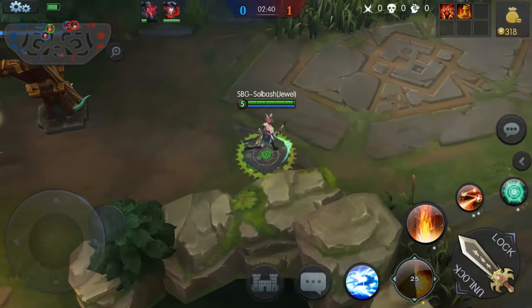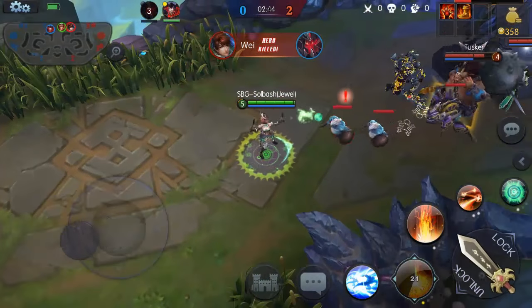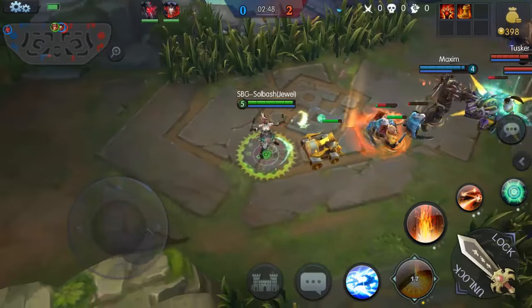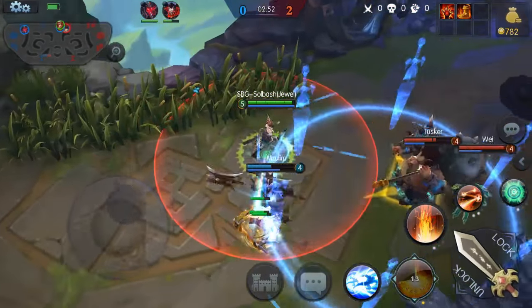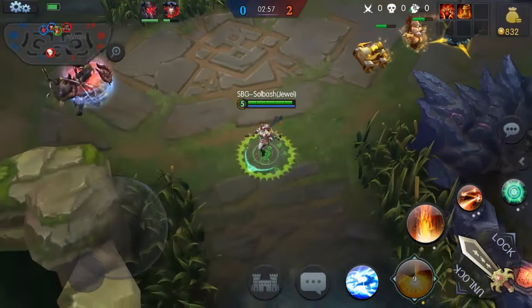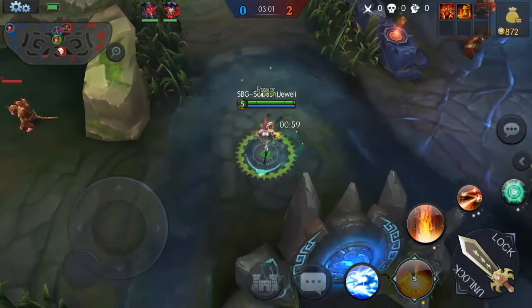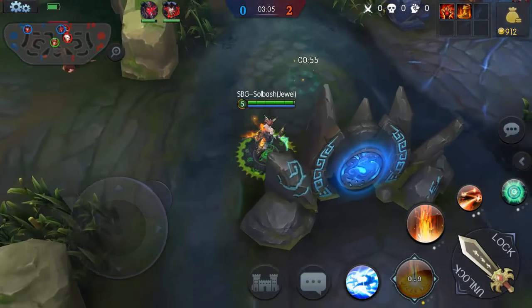We're back in — looks like everybody's still top and one is missing on the map. Let's see if we can get in here and do some damage. Tusker popped up finally — he's down bottom. Let's go get him. We're already down, but that changed just in time.